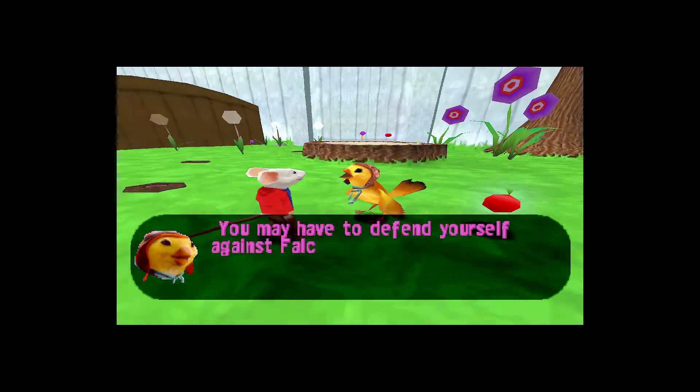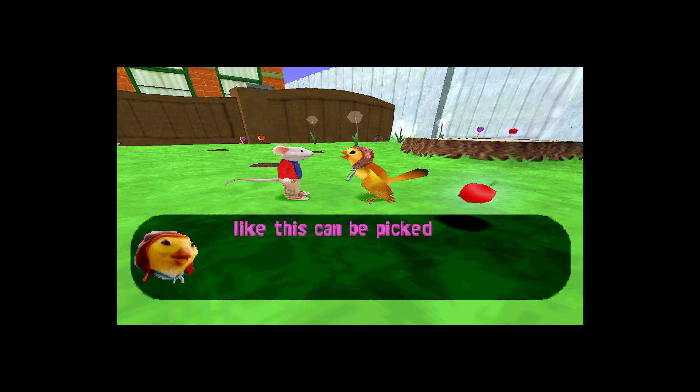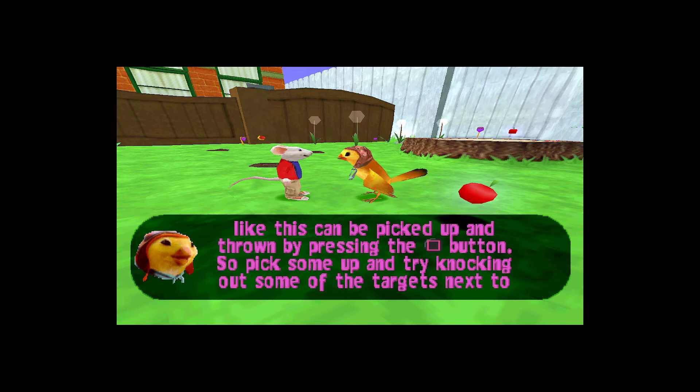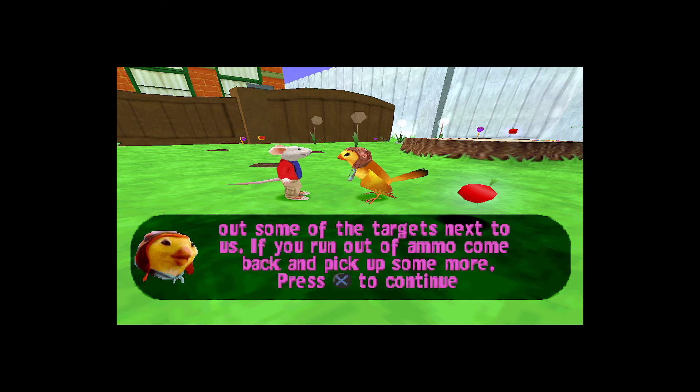You may have to defend yourself against Falcon's minions, Stuart, so you're going to have to learn how to protect yourself. Small objects like this can be picked up and thrown by pressing the throw button. So pick some up and try knocking out some of the targets next to us. If you run out of ammo, come back and pick up some more.